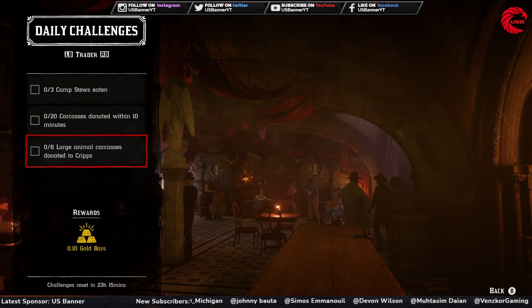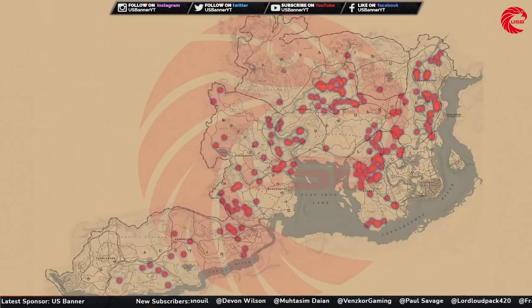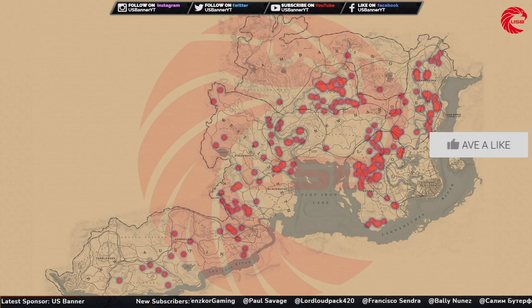For the six large animal carcasses to donate to Cripps, I recommend going for elk or white-tail deer. Here are the locations for elk and white-tail deer in Red Dead Online — go to these locations, kill six of them, and donate them to Cripps.